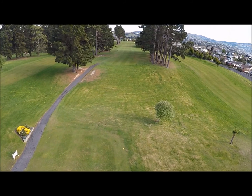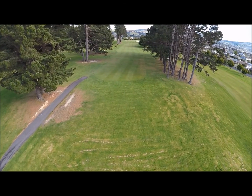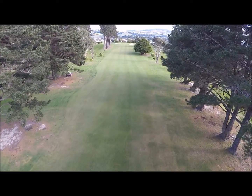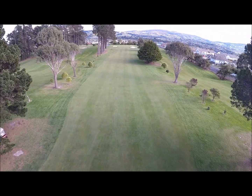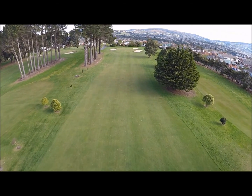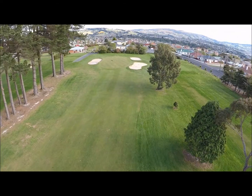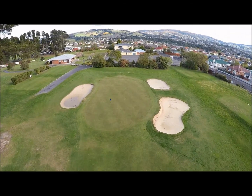The second hole, McGregor's, is a 329 metre par four. Another straight drive is required here to avoid trees left and right just past the tee. The second green features bunkers left and right and slopes from back to front. Taking into account the flag position here is crucial to avoiding a difficult downhill putt.